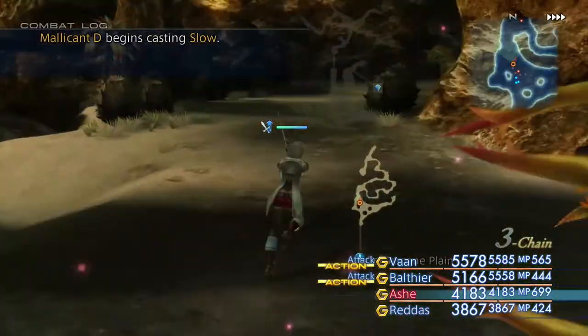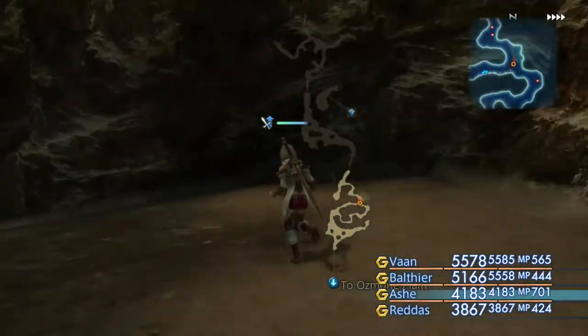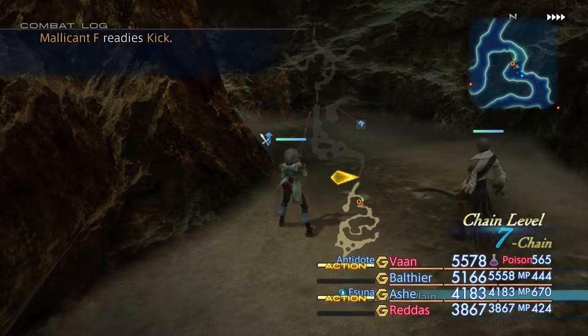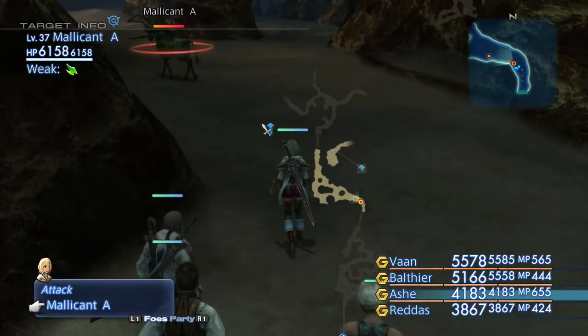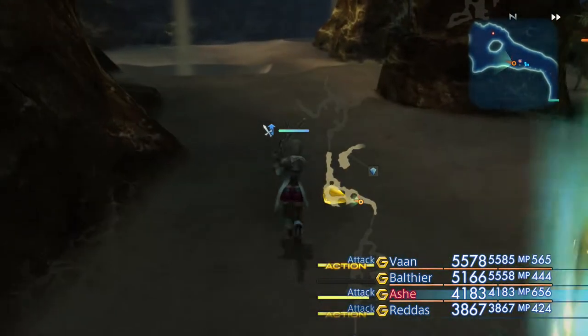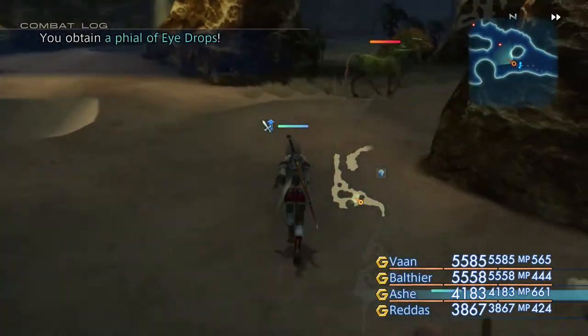It's probably a good idea to cast Float if you want to avoid the traps as usual, but can't be bothered quite frankly. Maybe we should cast Float. So what we need to do is kill 12 of these Malikants in this particular area, and if we do that we should be able to spawn the boss.